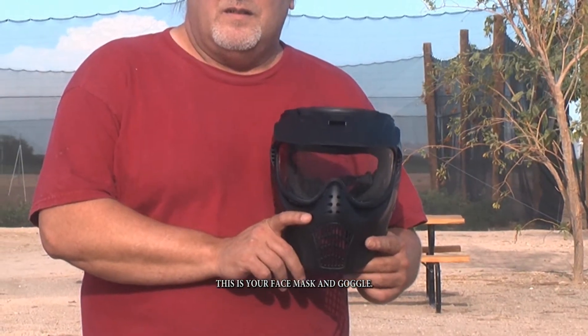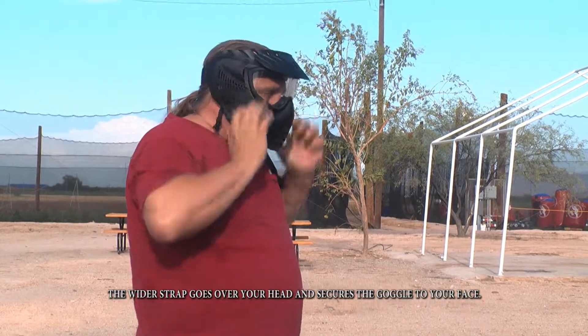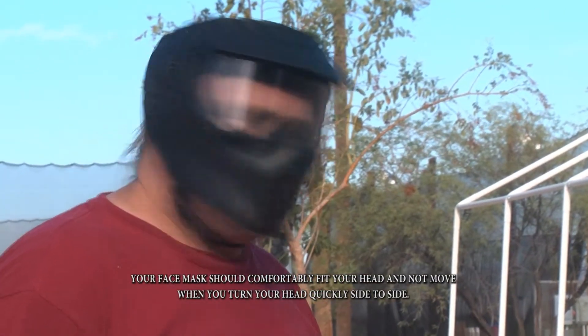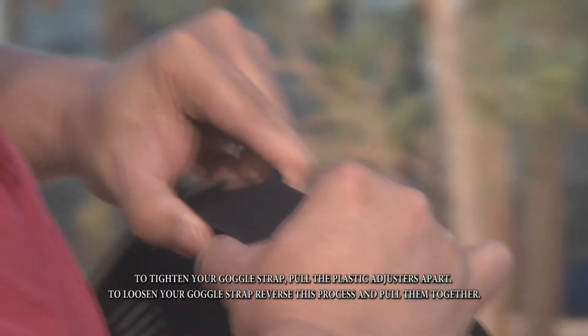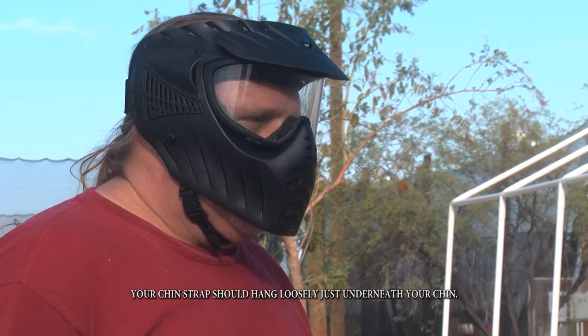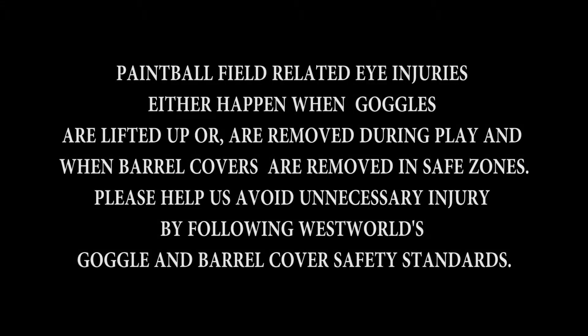This is your face mask and goggle. Notice that there are two straps on our rental goggles. The wider strap goes over your head and secures the goggle to your face. The other strap goes under your chin and is there to remind you not to lift your face mask. Your face mask should comfortably fit your head and not move when you turn your head quickly side to side. To tighten your goggle strap, pull the plastic adjusters apart. To loosen, reverse this process and pull them together. Your chin strap should hang loosely and just underneath your chin. To adjust your chin strap, pull the nylon webbing through the male buckle to tighten; push to loosen. Paintball field-related eye injuries happen when goggles are lifted or removed during play and when barrel covers are removed in safe zones.